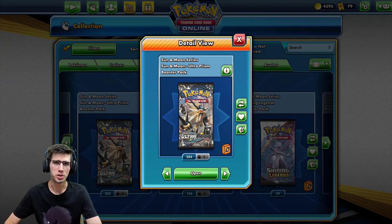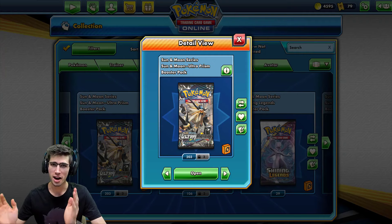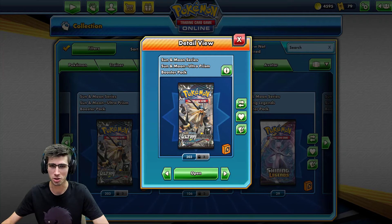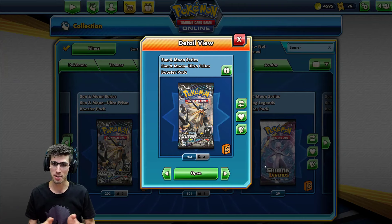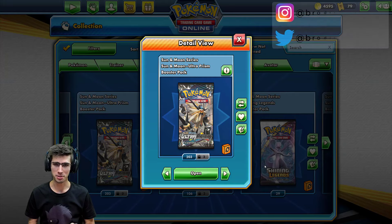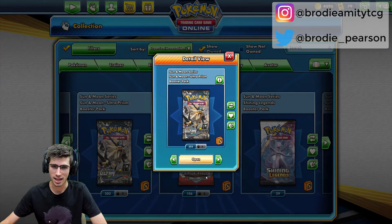What's cracking YouTube, my name is Brody and welcome to another Pokémon Trading Card Game opening. Today we are back with 100 packs of Ultra Prism on Pokémon Trading Card Game Online. It's been a little while since I've done a hundred pack opening here on TCGO. If you guys have not checked out my previous ones, I'll leave a link in the I-card in the top right corner. But without further ado, let's just see what a hundred packs of Ultra Prism can bring to the table today.